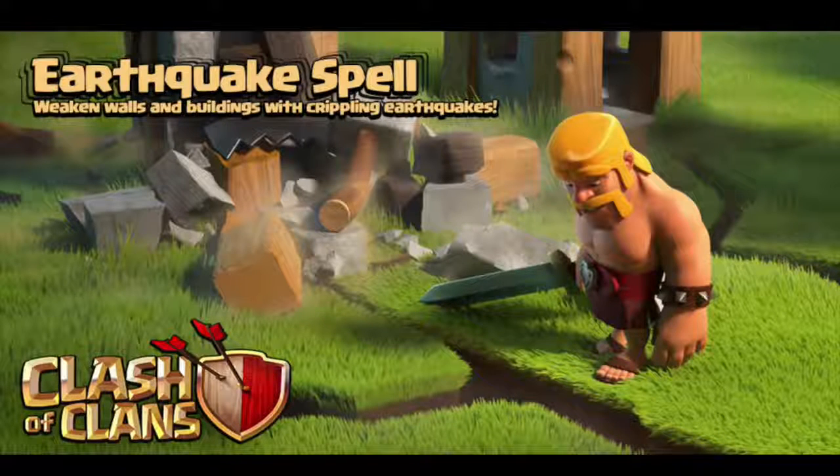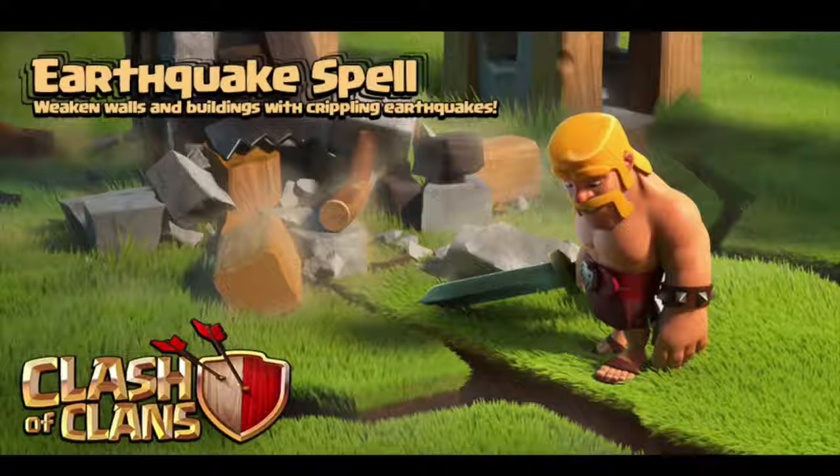Once again, another dark spell that takes up one spot in your spell factory, unlike the two taken up by normal spells. This one is a little bit different — it's basically another version of a lightning spell that only damages buildings. You have the poison spell that damages defensive troops like CC troops and the defensive heroes, and now you have the Earthquake spell which damages buildings, not troops.